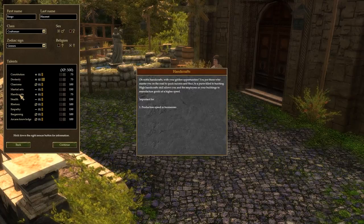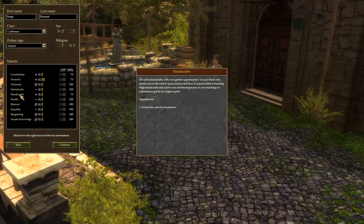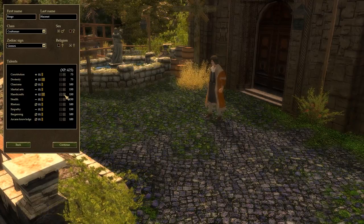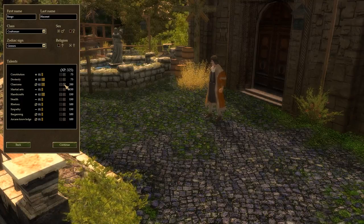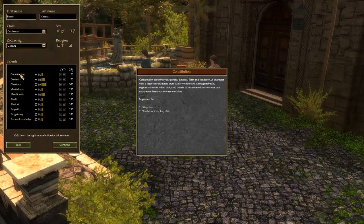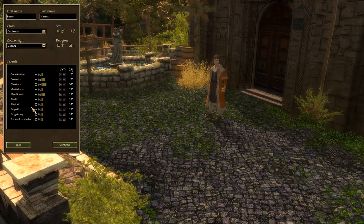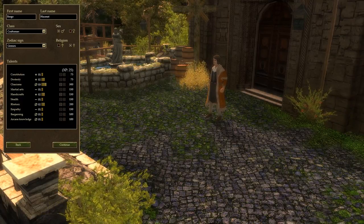Handicrafts — high handicraft skill allows you and your employees to manufacture goods at higher speed. We've got 425 left. Martial arts — I'm not a Kung Fu craftsman, that's not my thing. However, I am terribly charismatic, so we'll have lots of that. Constitution — not even remotely fussed about life points. Dexterity, speed of movement — yes. 125 left, so I could take one more skill. Rhetoric: courting, insults, threats, political — yeah, that's all me. We'll take all of that. Bargaining, not so much.